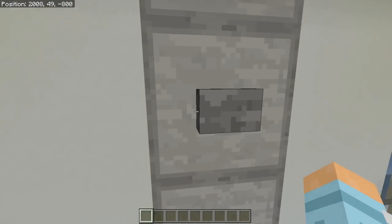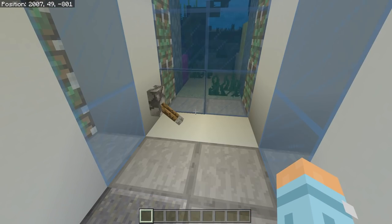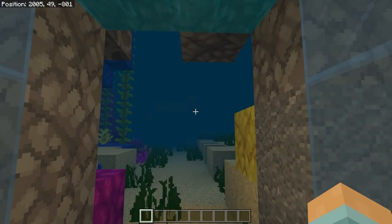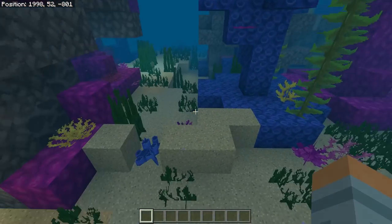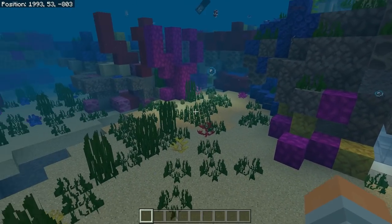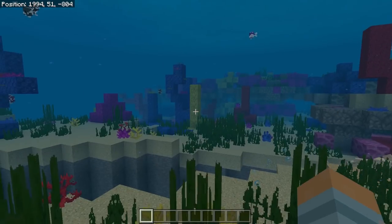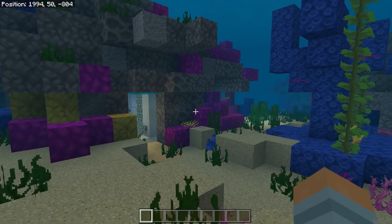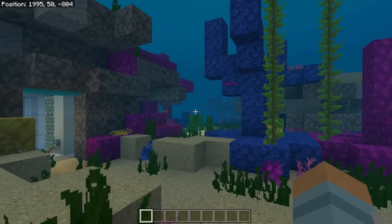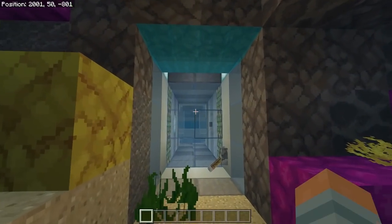Then when we're done we just press this button, again the water drains, we step through and then this outer door opens. When I was actually making this I wanted it to be firstly very fast, because in Bedrock there are too many drowned — honestly they're everywhere, especially in survival they seem to be popping up everywhere. They get quite annoying.